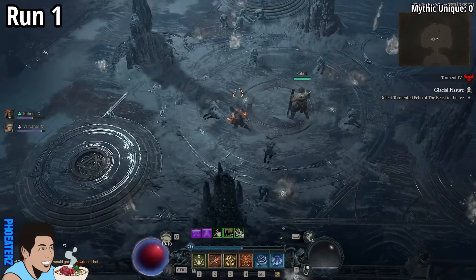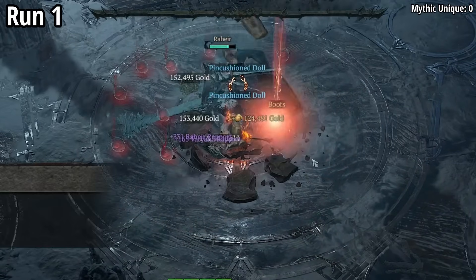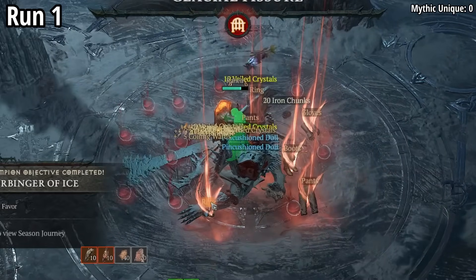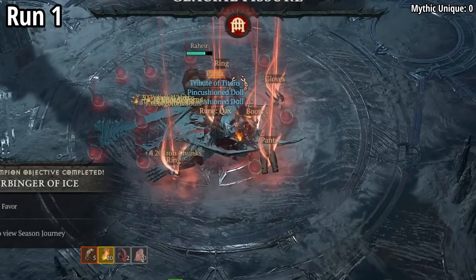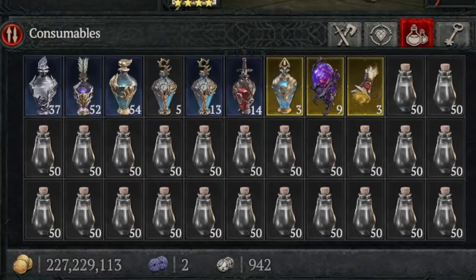This is the first run of Torment 4 Beast in Ice, and its mythic drop rate has been adjusted for Season 6. Does the first run drop any mythic uniques? No. Good thing we have distilled fears for 99 more runs!